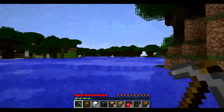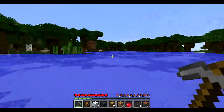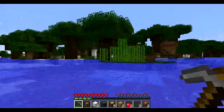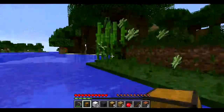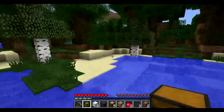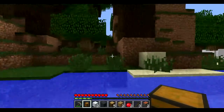Oceans now go down a lot more — to around level 30 — and the ocean floors are covered with gravel, apparently. Sugar cane changes color now depending on which biome it's in, so we'll need quite a bit of those. I haven't found a desirable place for the house yet — it looks okay over there, but I think we can do a lot better.